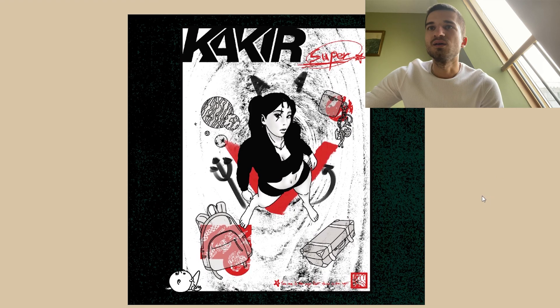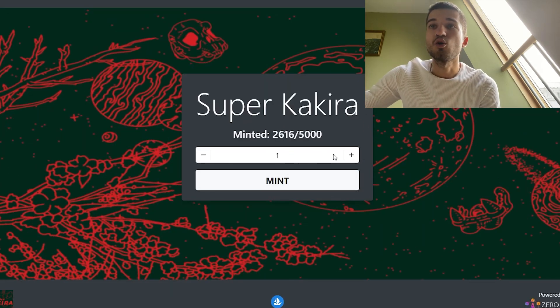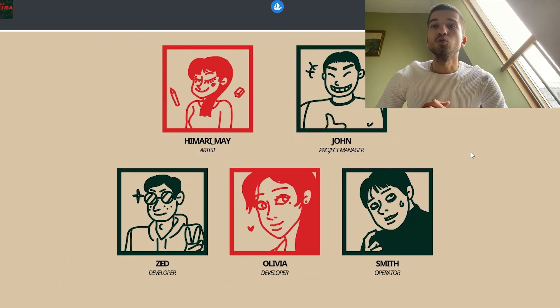Here we have pictures of the Kakira NFTs — they're looking pretty cool. On the website you can choose how many NFTs you want to mint, connect your wallet, and mint them. They also show their professional team: Hemii Mei the artist, the project manager, two developers, and an operator.